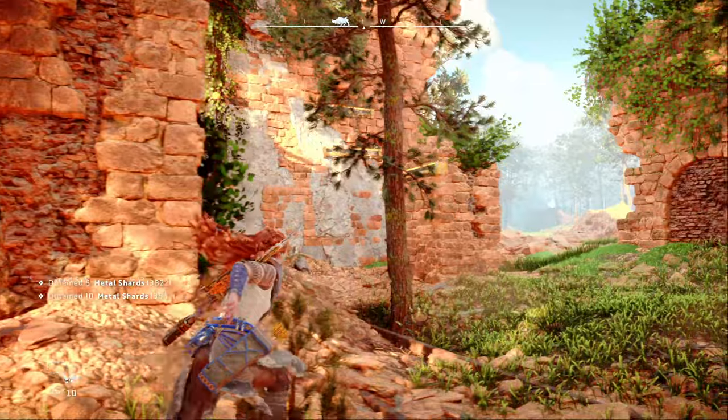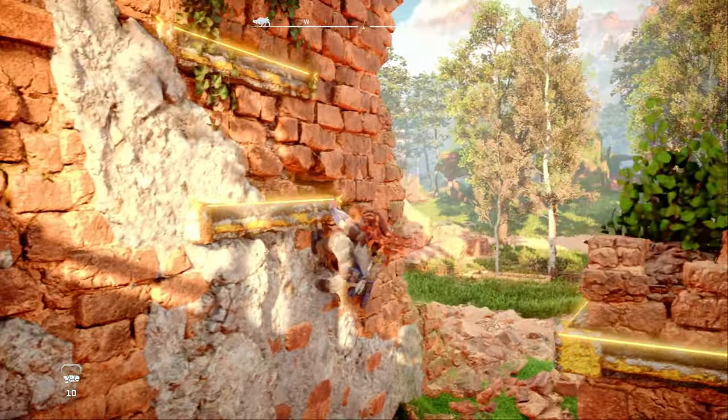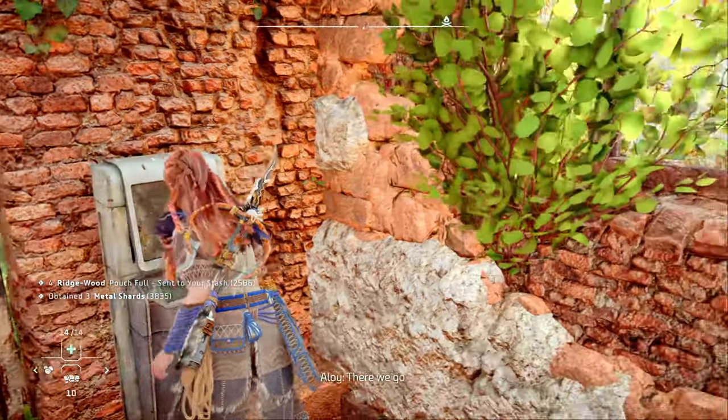Next, head back out near the ladder and jump up onto the pillar just north of it. Climb around the pillar to position Aloy's back to the wall, and then hit circle to jump backwards onto the wall. Climb up and over to jump onto the ladder. On the next platform, you'll find another data point and a locked door. This is where those numbers on the side of the ruin come in.